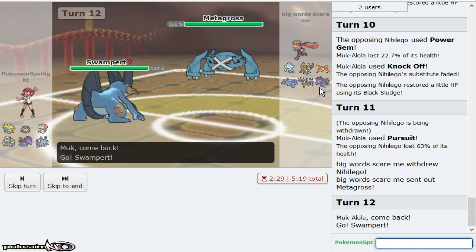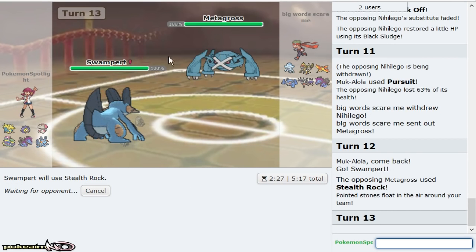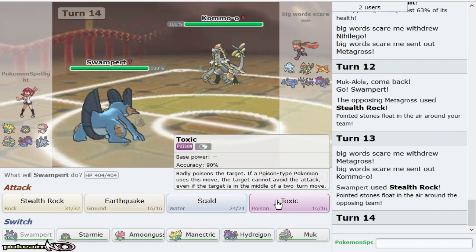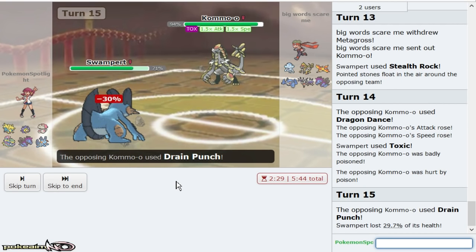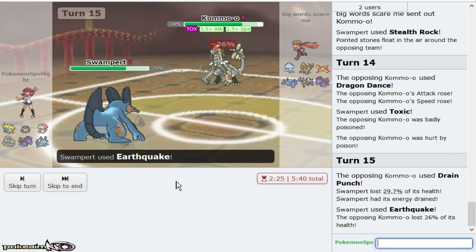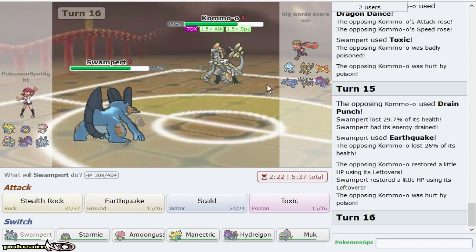I get up rocks, and I at least pressure one — Nihilego dies. He could be Dragonium, which I think I live. I'd rather Earthquake him and try and weaken him. He can go for his Dragonium — oh, it's Leftovers. Okay, cool. So I beat that 1v1. But he is weakening me while also making himself really weak to me clicking Draco Meteor.